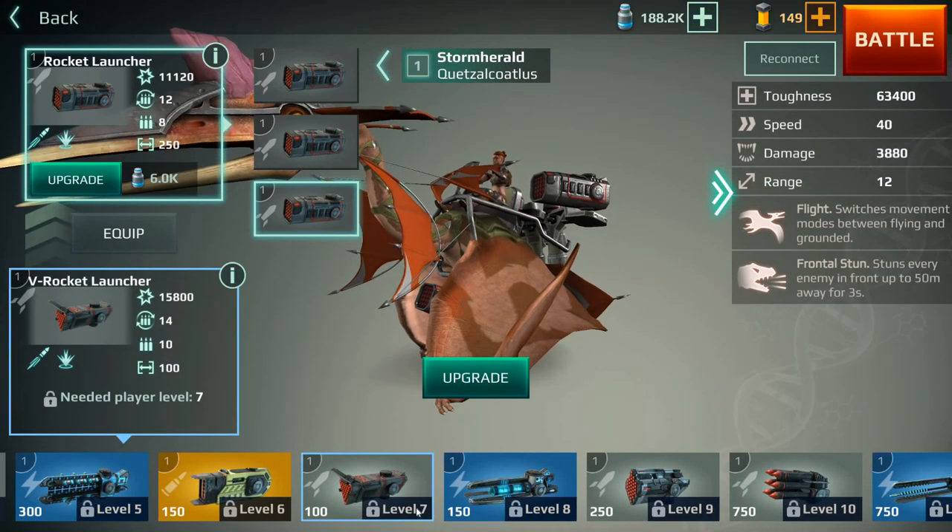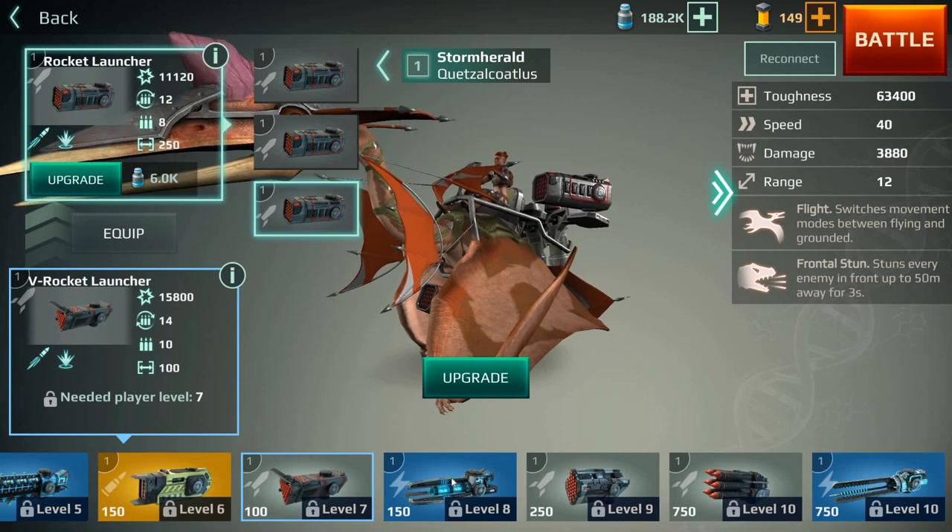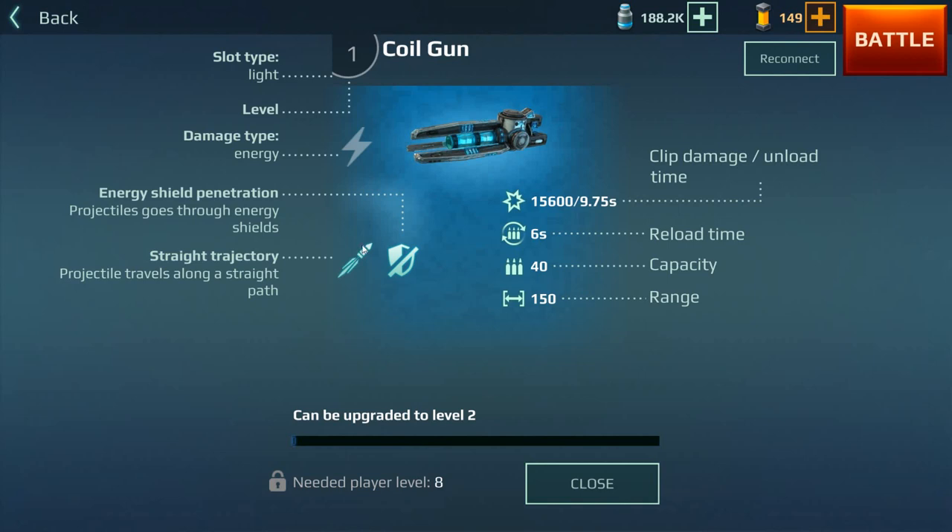You only unlock the V rocket launcher at level 7, and you can see quite clearly at what level you unlock everything — pretty straightforward. Next is the coil gun, another energy weapon. Everything with blue, from what I can see, goes straight through energy shields — so that's one mega plus. You can immediately attack metallic monsters and they're going to be more vulnerable to these kinds of weapons. The range isn't that great, but the capacity is amazing and the potential for close battle against metallic monsters is pretty effective.